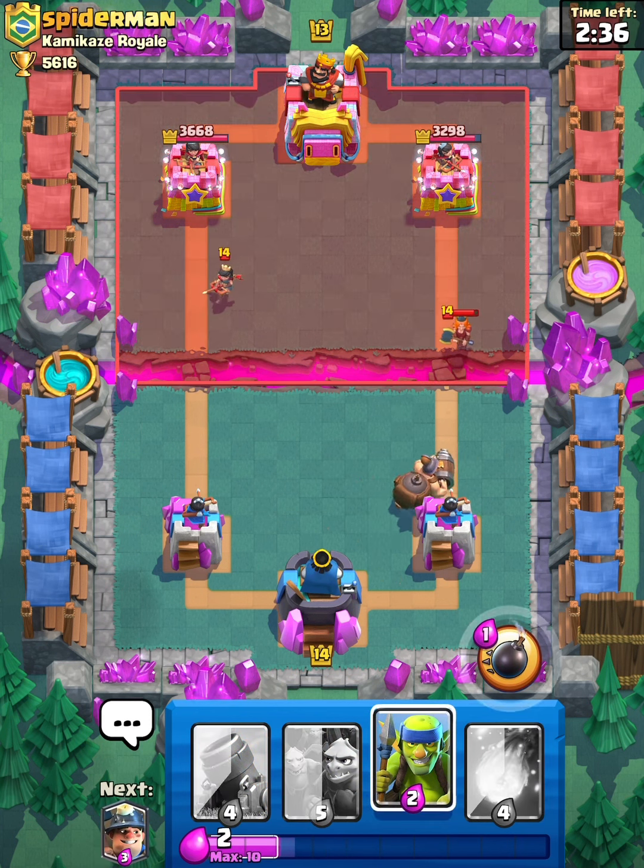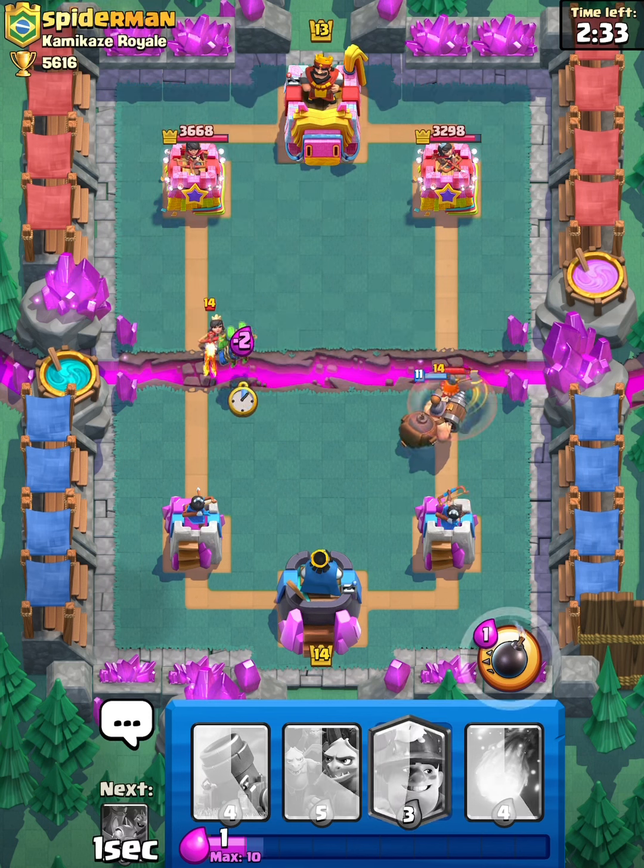Let's go Mighty Miner. We'll wait until the Princess gets to the bridge and then we can Spear Goblins. Perfect.